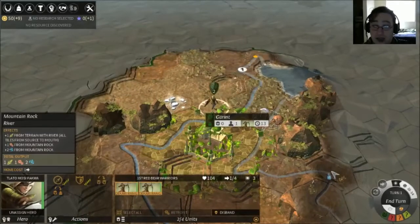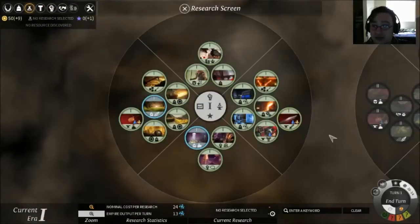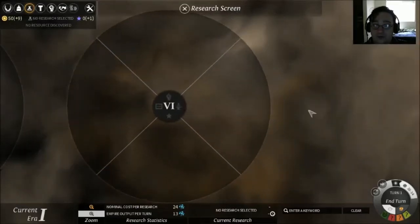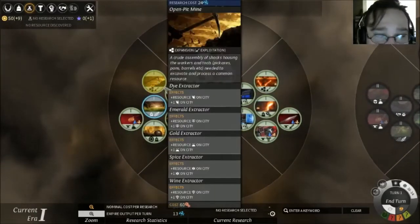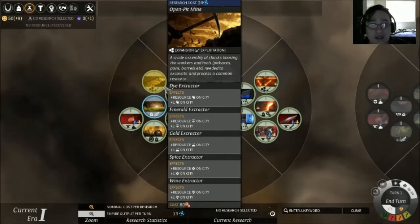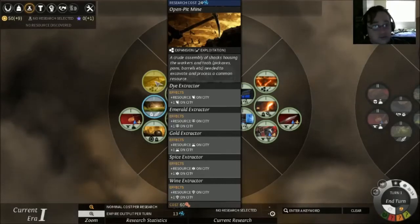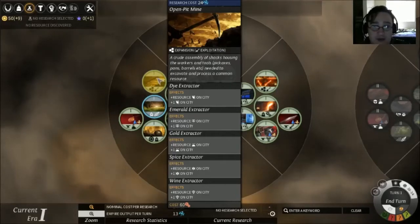We will continue walking and then end our turn. We'll also be able to get research, which is right here. It seems there are tiers — I believe up to the 4th tier is in right now, and there are 6 tiers in total. We're at a disadvantage by not having a tutorial, because this isn't explained very well. You can kind of glean it if you take the time to read, but it's more about whether you want to invest the time. If you're buying a 4X game, the answer is yes. So I'm going to go with Open Pit Mine — I would like resources.